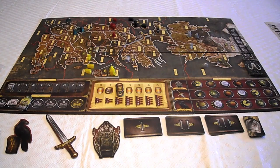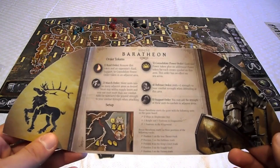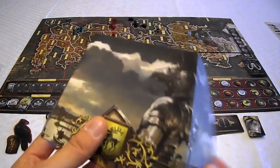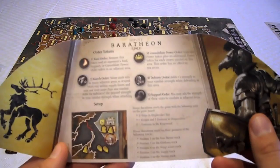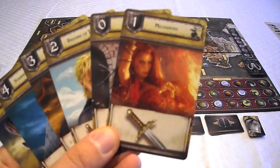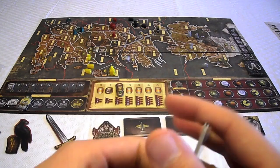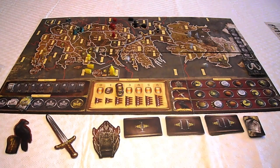Then we have the house card screens, which show you how orders work, what your army starts looking like on the board, where you start on the various influence tracks at the bottom of the board, and they also have really nice art — each house has a slightly different one. Then we have the house cards, which show the symbol of your house and individual pictures of some of the main characters from the books.